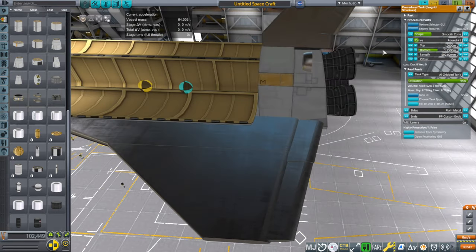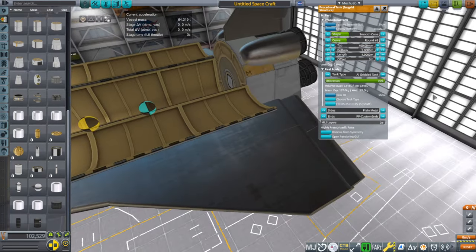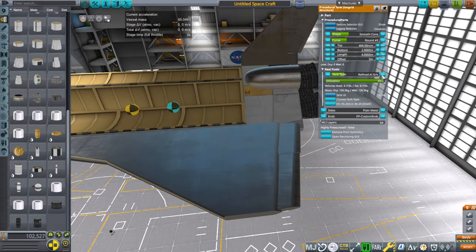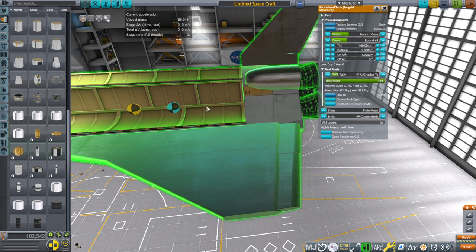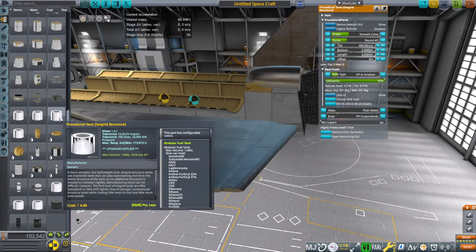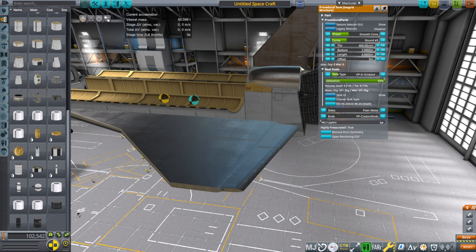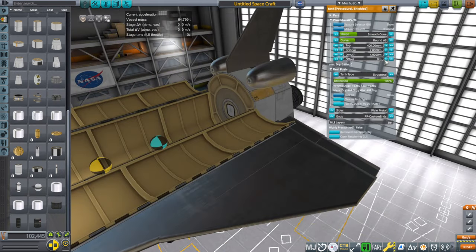We'll use a procedural fuel tank instead. It's tough to get the exact shape right since it's a flattish shape. The round number-3 profile looks pretty good. I want a high-pressure tank — high-pressure aluminum grid is fine — but since we need more mass in the back anyway, I'll make it a high-pressure aluminum grid tank. Actually, since they have heat shielding on it maybe I should use a shielded tank instead. We can use the offset to our advantage here.